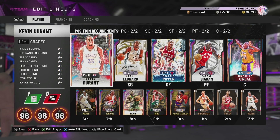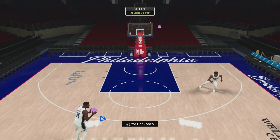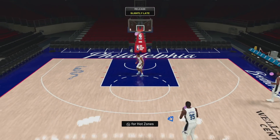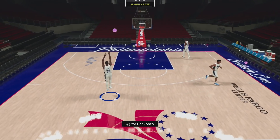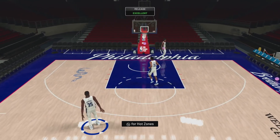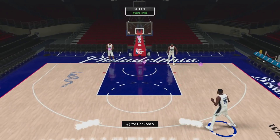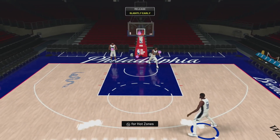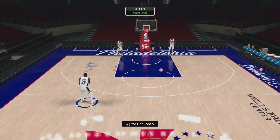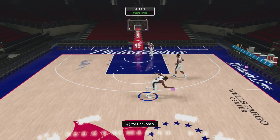Now we're going to look at Kevin Durant's hot zones and release. He actually doesn't have a cold spot on the court, which is an absolute shock. Kevin Durant's release — I am not the biggest fan, I'll say that right now. I wasn't the biggest fan of his last Galaxy Opal card, but this one is going to be different because he can play a different position.